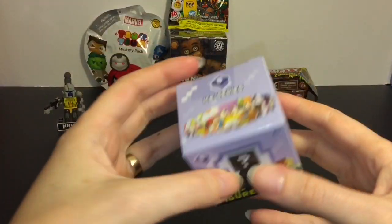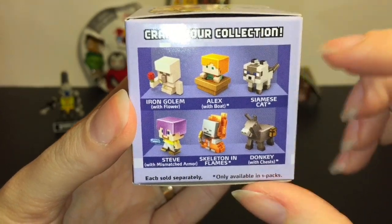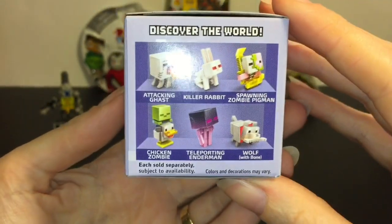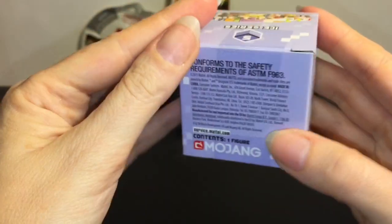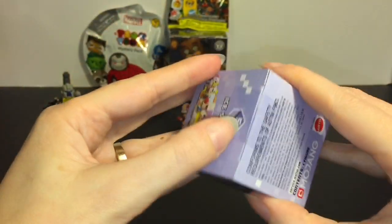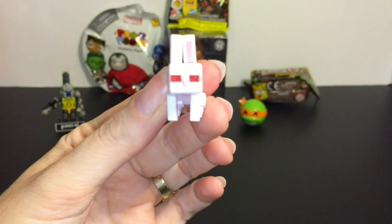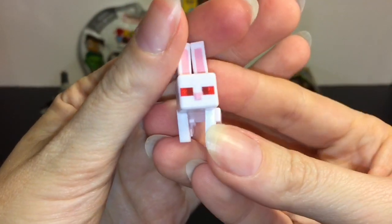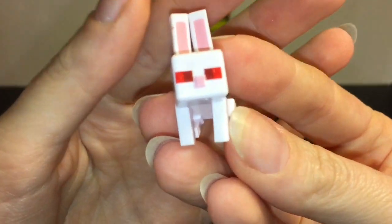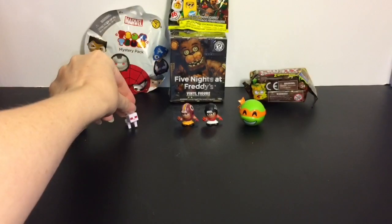Next, let's do the Minecraft Ice Series. Here's a look at some of the ones you can collect. The ones with the star are only available in the blind boxes, and I think I want the attacking Ghast - he looks cool. So let's open this up. We have the rabbit - the crazy killer rabbit. That's awesome. Love the red eyes, it's got fangs. If you know Monty Python's The Holy Grail, you know what I'm talking about.